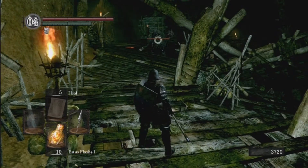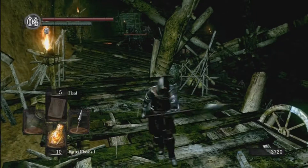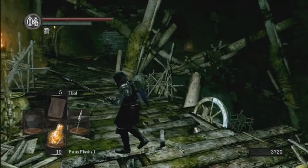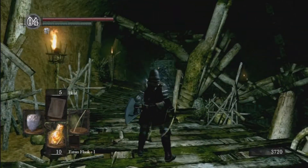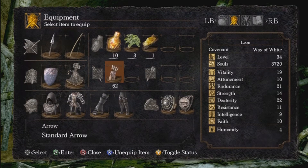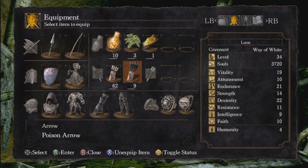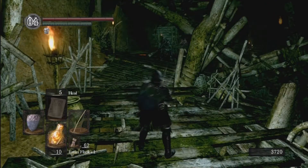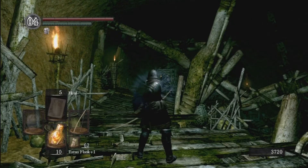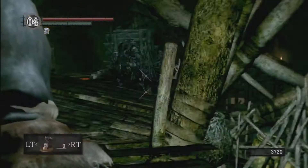Sometimes if you get too close to the bottom area, you can accidentally aggro some enemies from down here. I think that might be what happened. I'm going to equip my arrows. I didn't mention before — you can actually put different arrows in your equipment slots. When you press Y to equip your bow and you have it two-handed, if you press the left and right trigger you will swap arrows. Pretty useful.